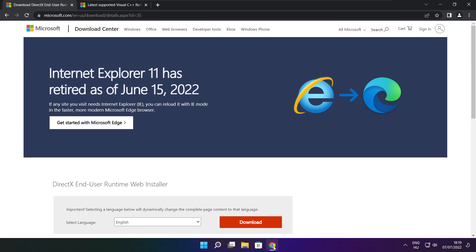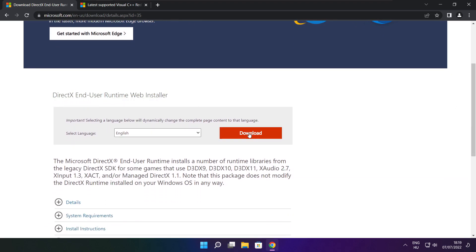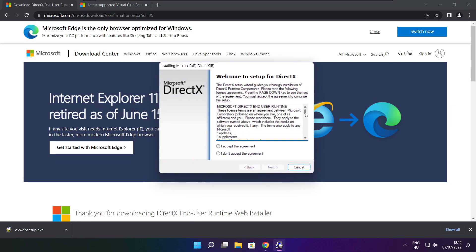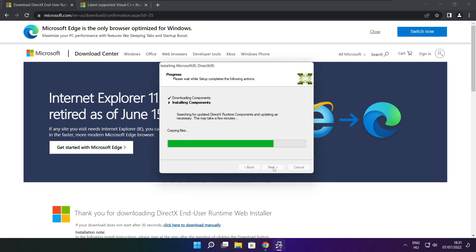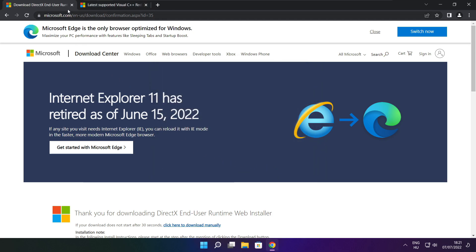Open internet browser. Go to the website — link in the description. Click Download. Install the downloaded file. Click Install. Click I accept the agreement and click Next. Uncheck Install the Bing Bar and click Next. Installation complete and click Finish. Close the DirectX website.